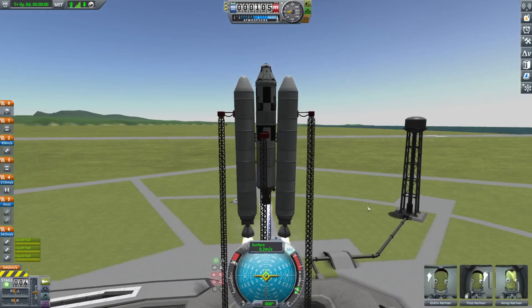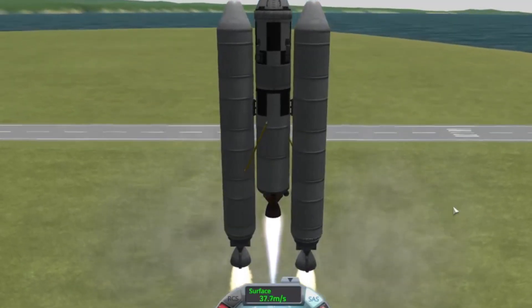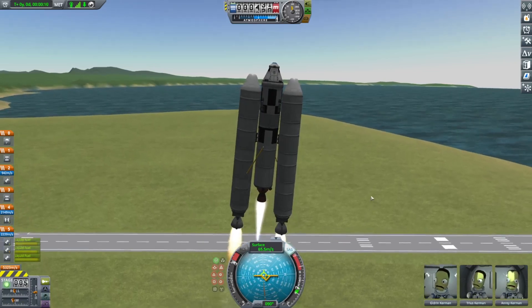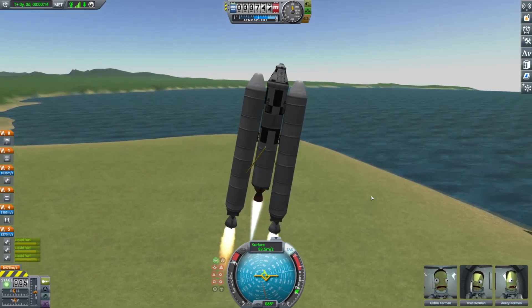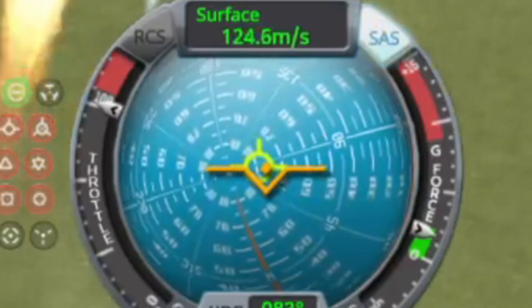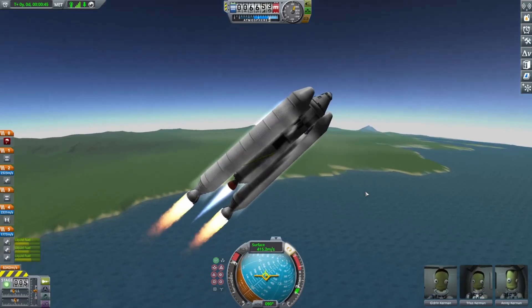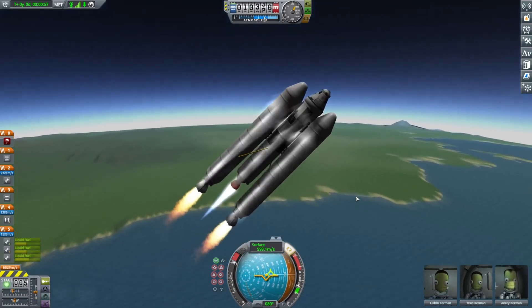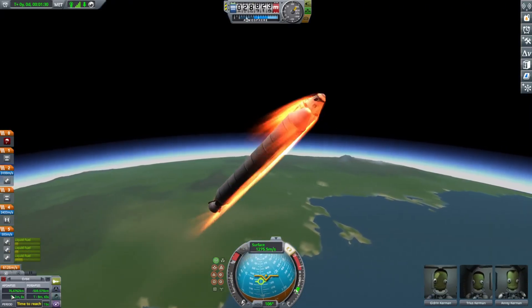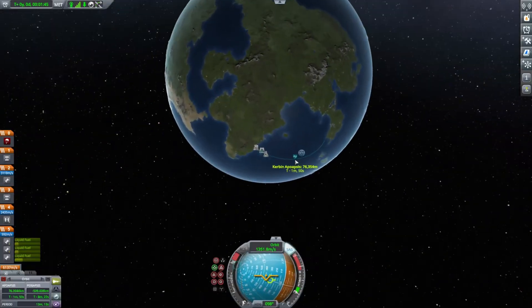We start with the engines then let go. It's bobbing and weaving — the strategy for getting into orbit is you don't want to go straight up because it's hard to get into a circular orbit. You've got to go at like a 90-degree angle. We're gaining speed, picking up traction. The atmosphere is trying to pull us down, but when has the atmosphere ever stopped anybody? Cut the engines — 70k is the space line, I remember that.